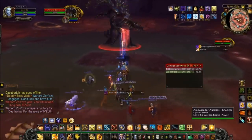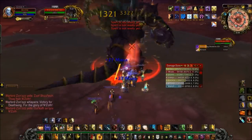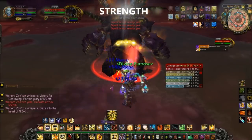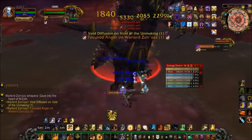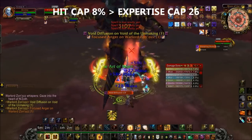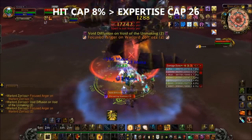Let's begin by discussing the stat priority list for a Retribution Paladin. First on the list we have Strength. Strength cannot be reforged into, so we should get as much of it as possible. After that, you want to make sure you're hit capped. The hit cap is 8%, followed by the Expertise cap of 26.